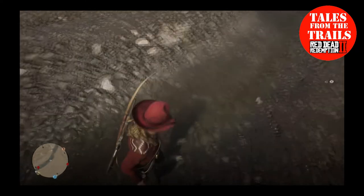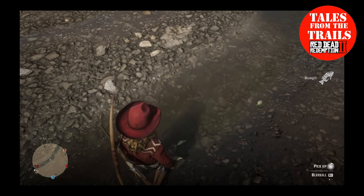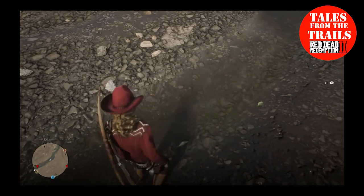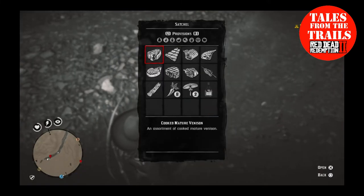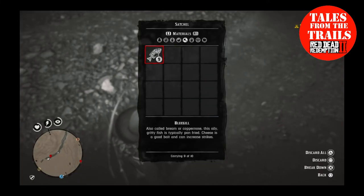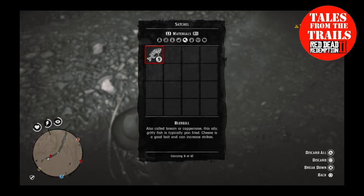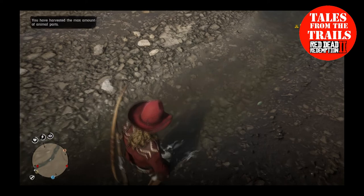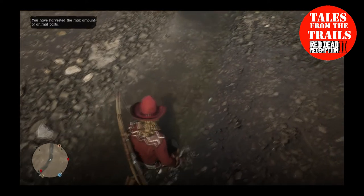There's nothing obscuring your vision either. So if you want bluegill, something easy — try it here at Dewberry Creek. In addition, as you can only carry ten with a normal satchel, don't forget to break them down, because then you will get gritty fish meat with the bluegill.